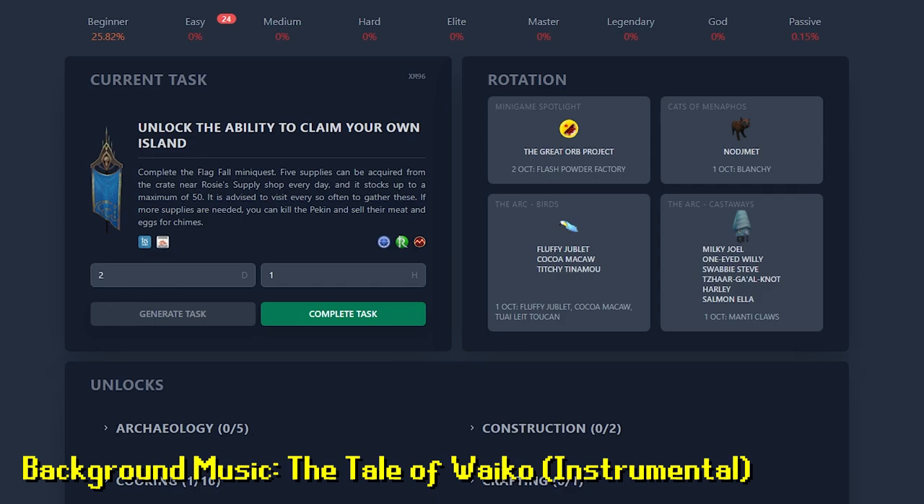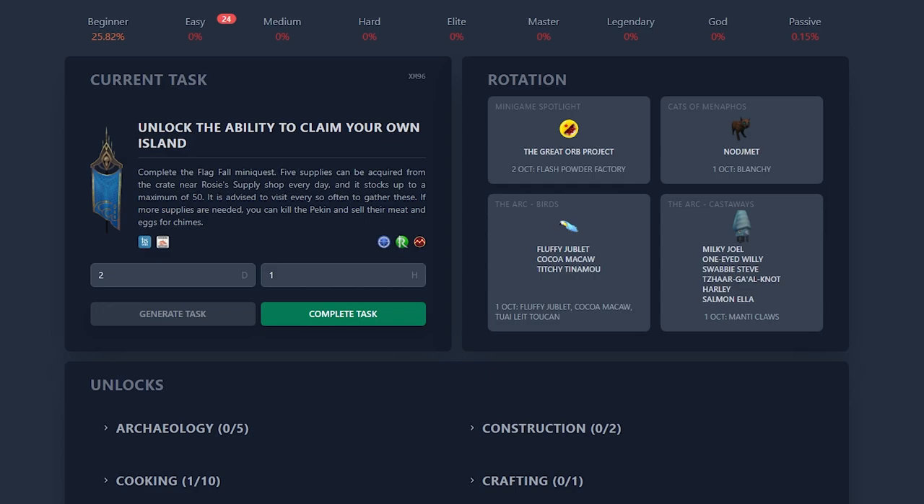Unlock the ability to claim your own island — complete the Flagfall mini-quest. Five supplies can be acquired from the crate near Rosie's supply shop every day. We can finally unlock the Ark and start working on the slew of passive tasks therein, like finding birds and castaways.